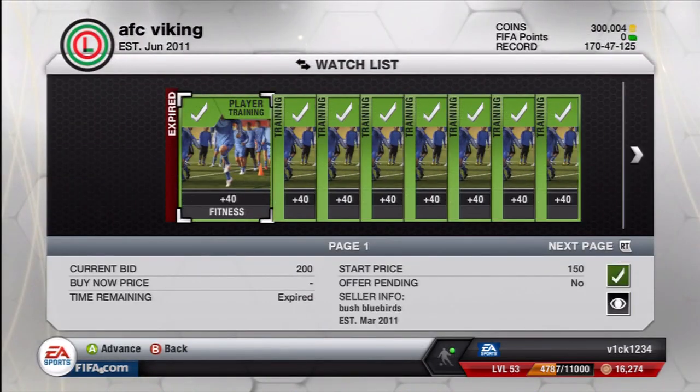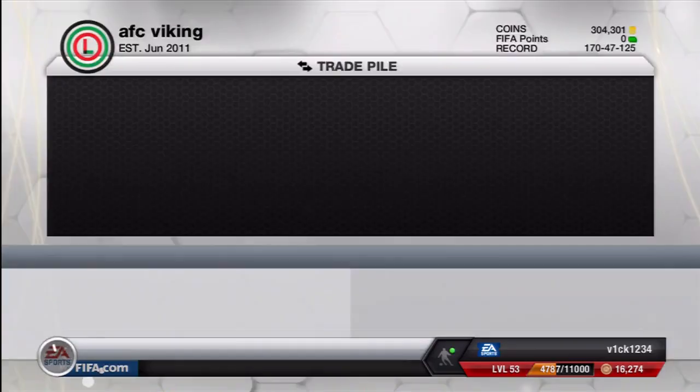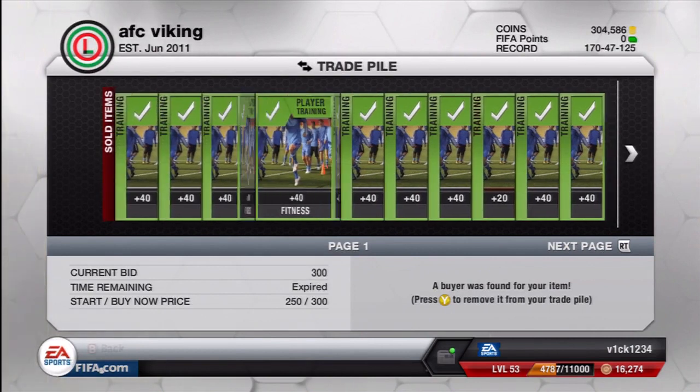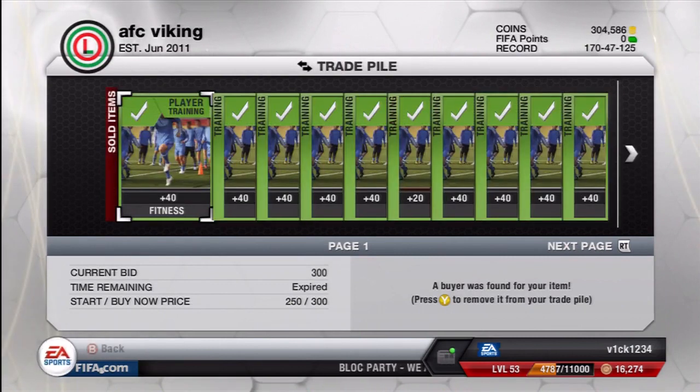I'll skip forward in time now and you will see them in my trade pile. Look at all these that have sold — every single one has sold, all for a nice profit, and very easy, no-brainer coins.